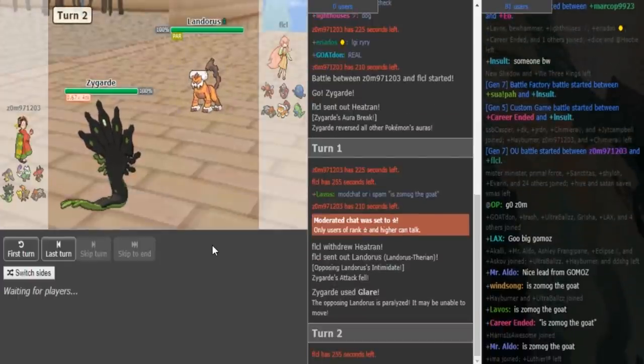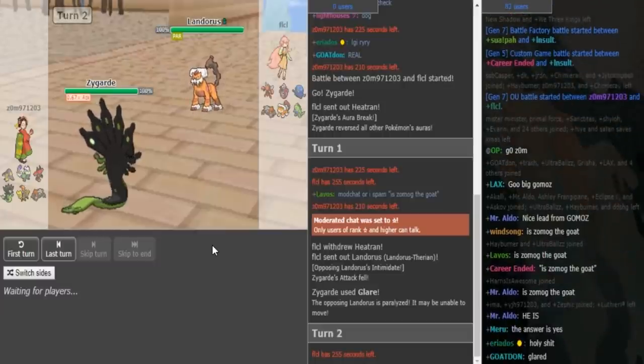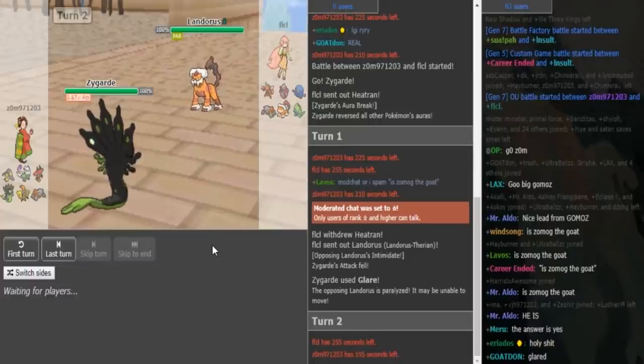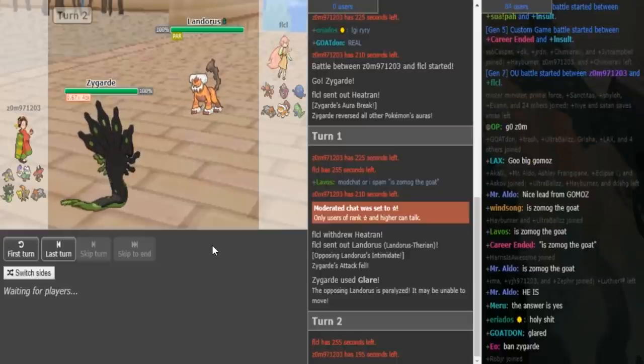Glare makes me think that he's most likely a bulky Leftovers variant, probably Glare Coil sub-Thousand Arrows, something along those lines. So now with FLCL here, I would pull a double into Heatran, because Zomok is either going to go into Tornadus or he's going to go into Tapu Bulu. And if you double into Heatran, you cover both of those.